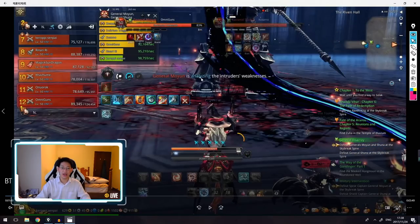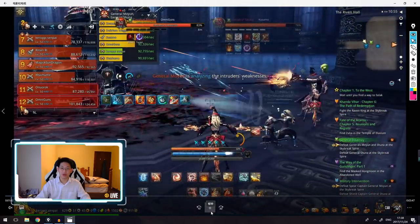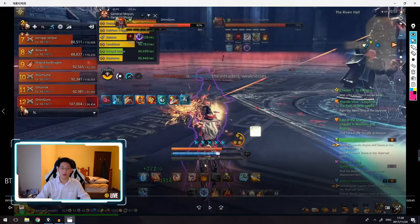General Moyan is analyzing the intruder's weakness and his CC bars are now open. Now you want to look left and right and check what color laser is coming first. I saw the red laser, so I call out that a red laser is coming. Since we know that spear side does not want to be hit by the red laser and wants to get hit by the blue laser, we now need to time our stuns. Make sure we stun the boss in time, and then either a KFM or anyone with a knock-up knocks the boss into the air to avoid the red laser.